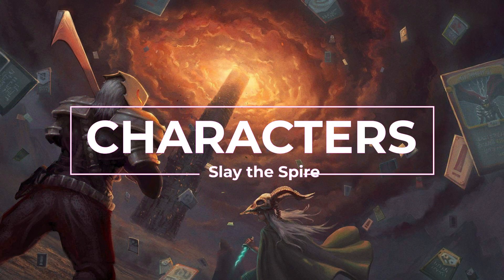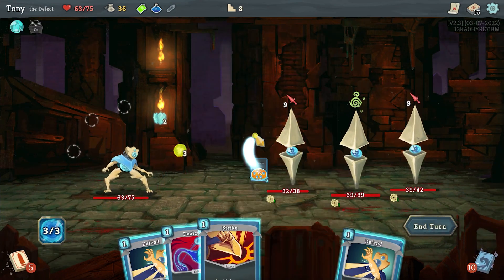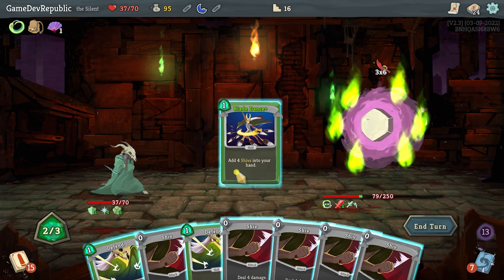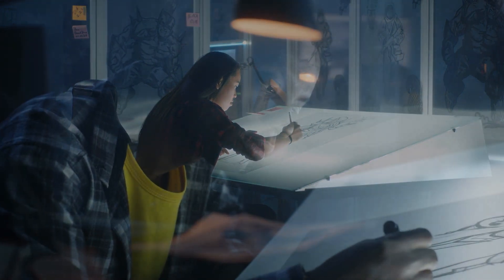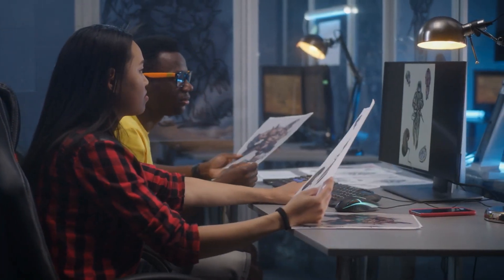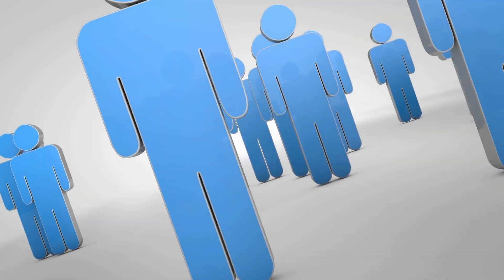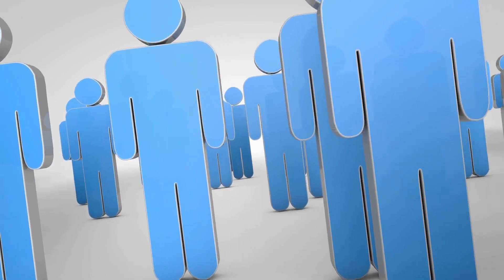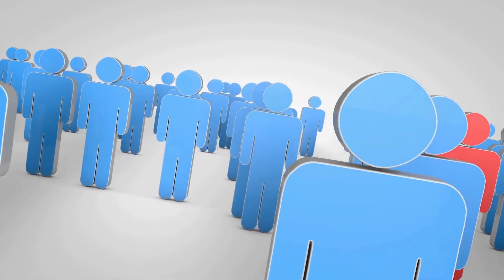Slay the Spire's deck-based combat allows for a much different gameplay experience between characters, while in most standard roguelikes, characters typically play similarly to one another. When designing characters for your game, it's far more important to think of gameplay variation than simply the look of the character. Take into consideration the different playstyles of your players and use that as a base for new characters. Ask yourself: if each character were represented by simple stick figures, would players be able to distinguish between them? Many players would much rather have fewer characters that play differently than a bunch of characters that simply look different.